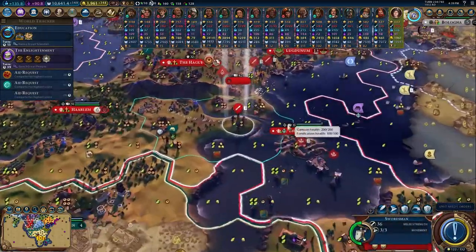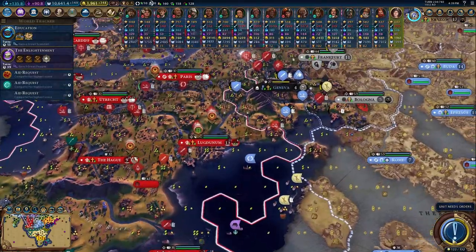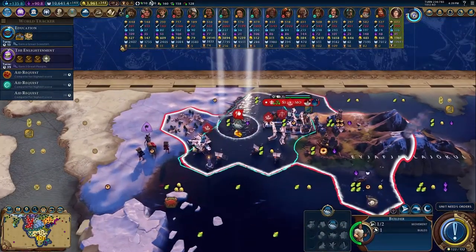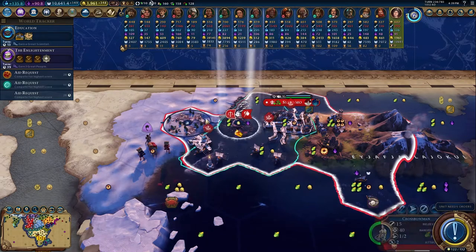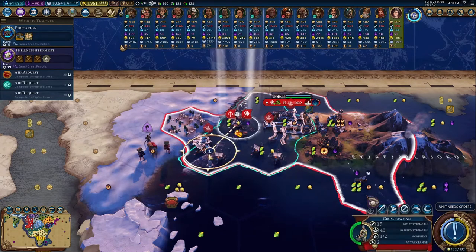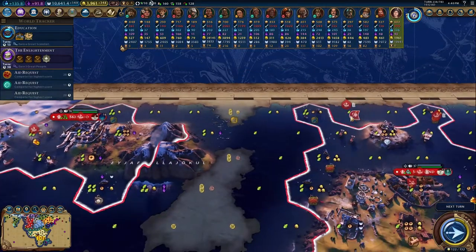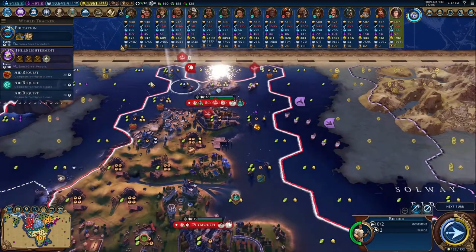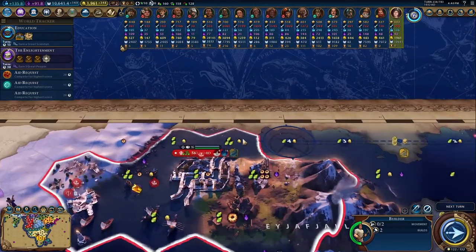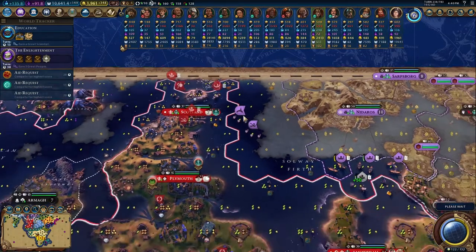Next turn — got some unissued orders again. Let's go to the ocean. I want that guy — I'll go to war with Norway again if we get that free settler, just because. And we should have another builder coming this direction. We're doing really good.